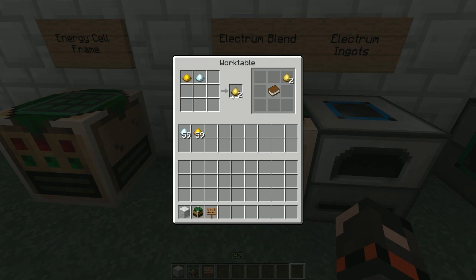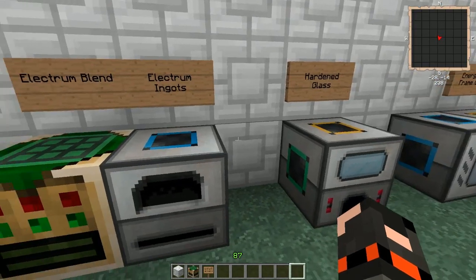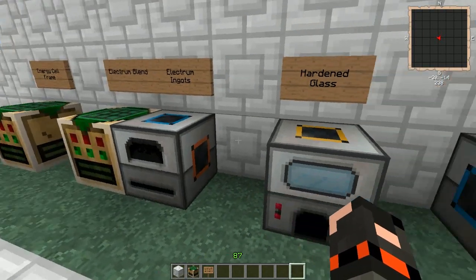For electrum ingots you need to make an electrum blend, very much like bronze. You have to make the dust first — you do that using gold and silver, that makes two of them, so it's not too bad. You smelt that up into ingots, and then you have the ingots needed.